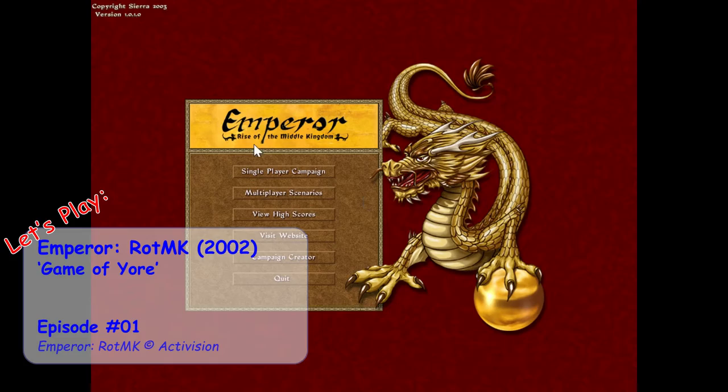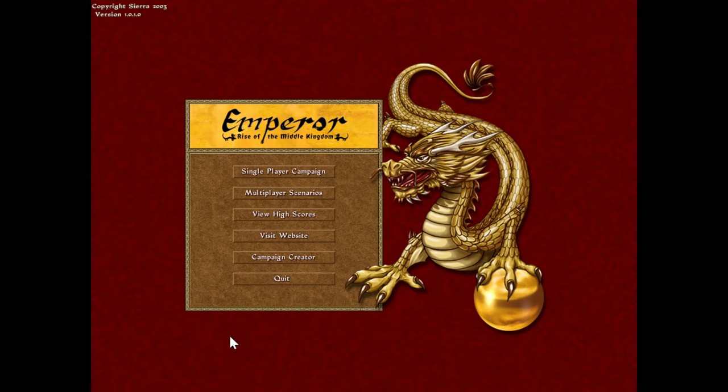Greetings and salutations, I'm Kev. Welcome to this new display of Emperor: Rise of the Middle Kingdom, which is the last in this series of Impressions City Builders published under Sierra in the early 2000s. Arguably the most refined of the whole series, of course set to China, it's a very enjoyable game. It certainly has a lot of the improvements you really need, with their customizable roadblocks and all that stuff.